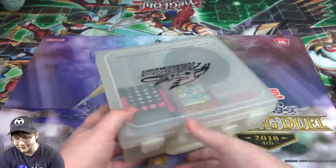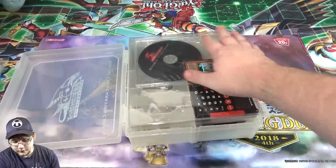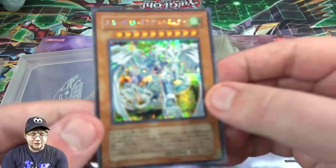I think that's kind of cool. It's got these little latch things. There's a piece of plastic — go ahead and get rid of that. And first off, we have our promo card, which is Stardust Dragon Assault Mode.